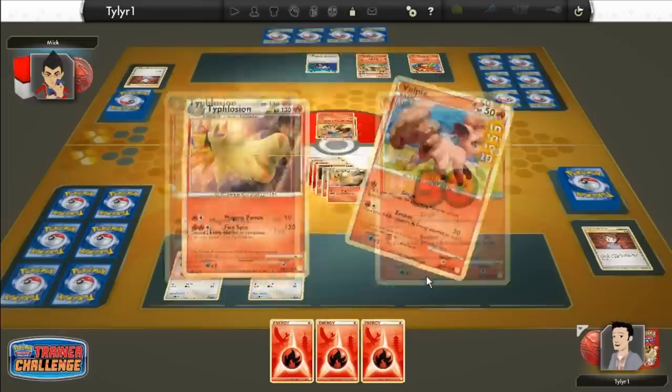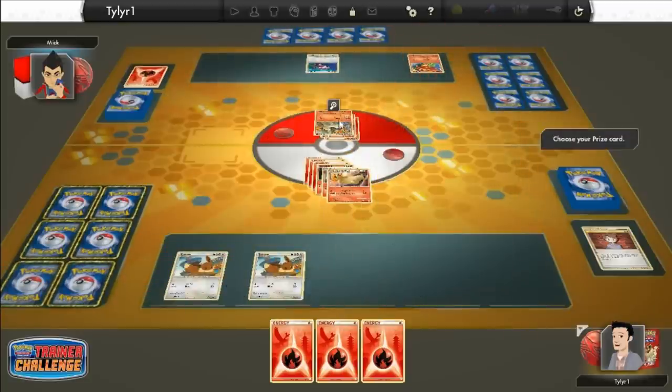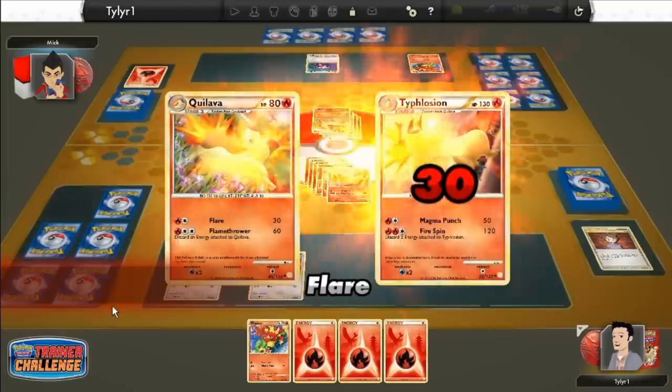So Magma Punch — here we go. He's going to kill Vulpix. Now he can't burn me anymore unless he has another Vulpix. Oh, he has a Quilava down there too. Mine's better. He does 30 damage to me with the Flare.